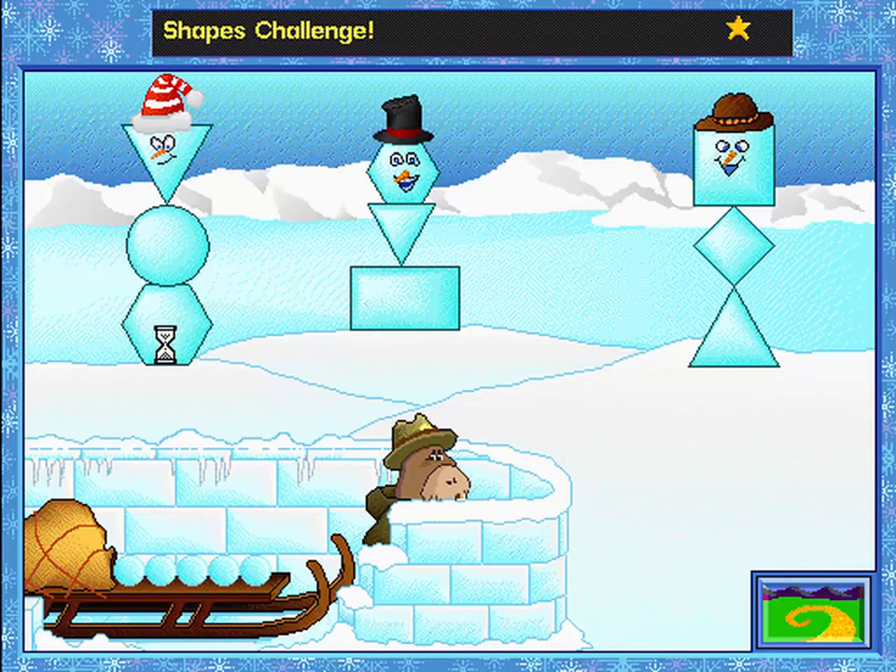Fort Snow is under attack. I need your help. Click on the snow shape to throw a snowball. Knock all three snow bullies down to earn a star.